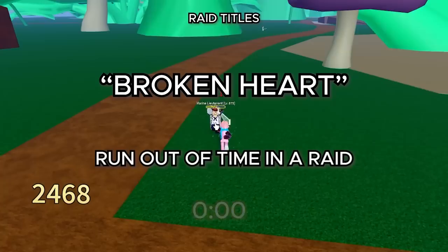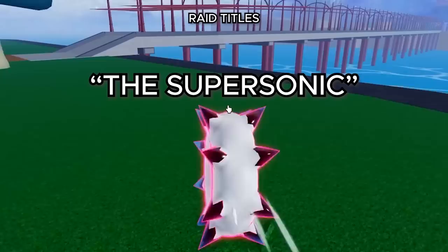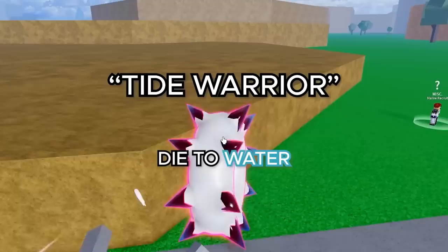The Broken Heart title is obtained by running out of time in a raid. The Conqueror — most of you watching should have this — you simply complete a raid. Last Hope requires being the last person standing and winning a raid. Supersonic requires completing a raid in less than 5 minutes. The Flash requires completing a raid in less than 3 minutes 30 seconds. The Champion requires completing Bartillo's mission. And Tide Warrior simply requires dying in water.